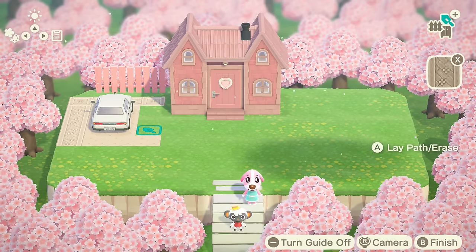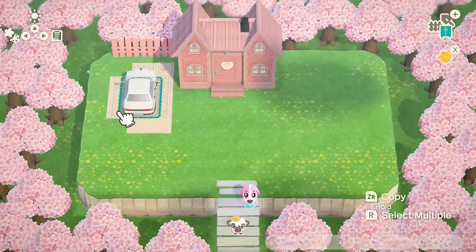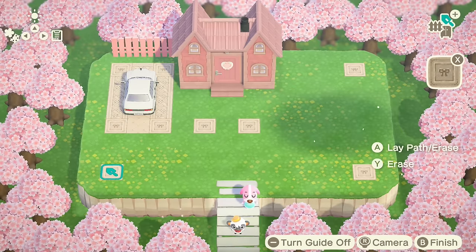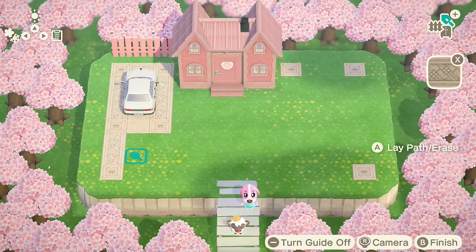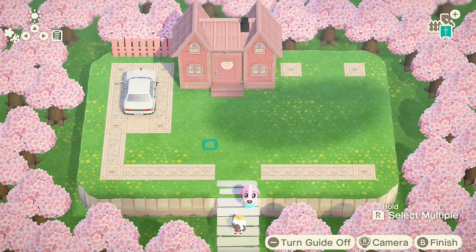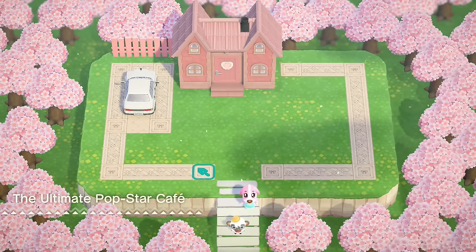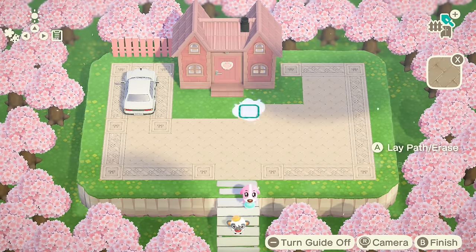I wonder what happened to that — it probably got chucked into some form of landfill. But anyway, one of the key things from most Barbie dream houses is to have a car out front. Normally I feel like these are convertibles, because you know Barbie has to have the wind blowing in her hair as she drives along or like is pushed along. So I have the driveway to the left of the house and then we're just going to fill it in with all of these codes.